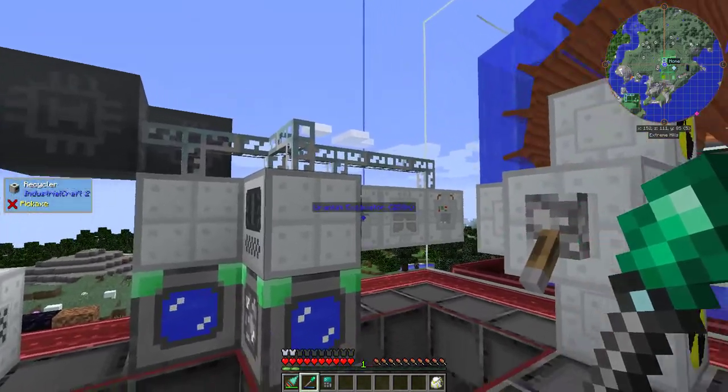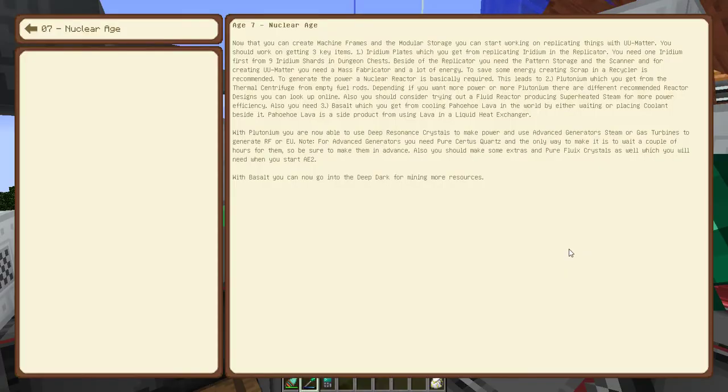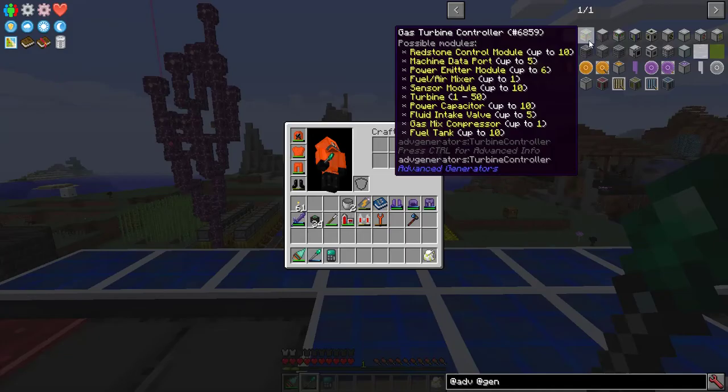Now that I'm in Age 6, I can skip to Age 7. Age 7 is the nuclear age, and by getting plutonium I'm presented with several options for more power. My plan? The Advanced Generator's Gas Turbine.